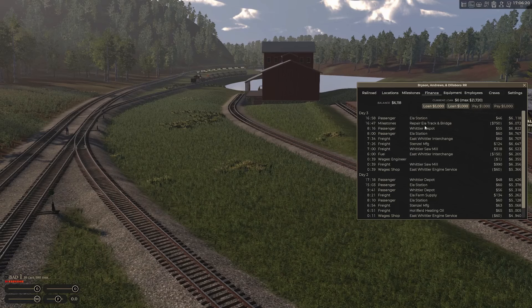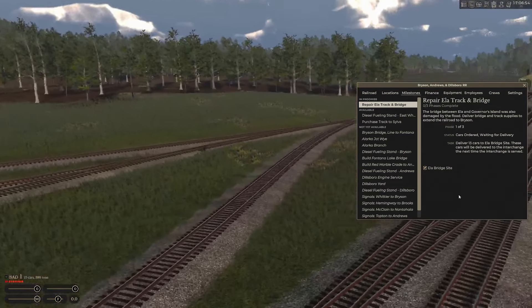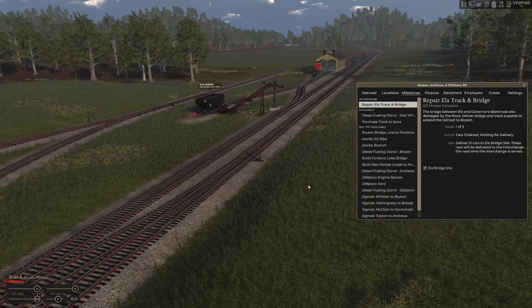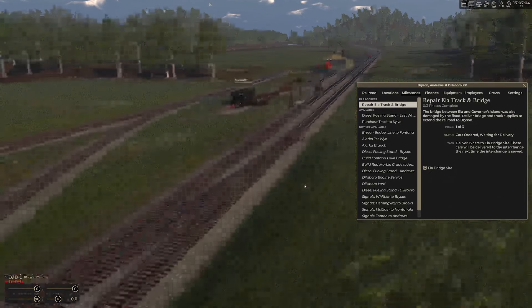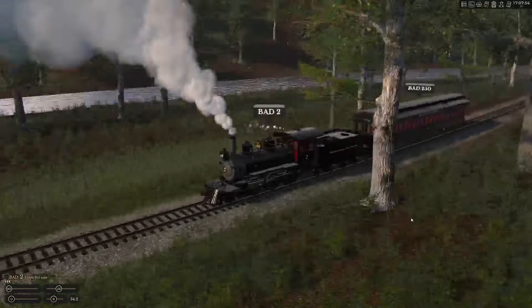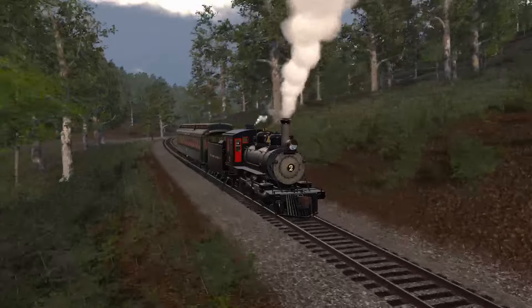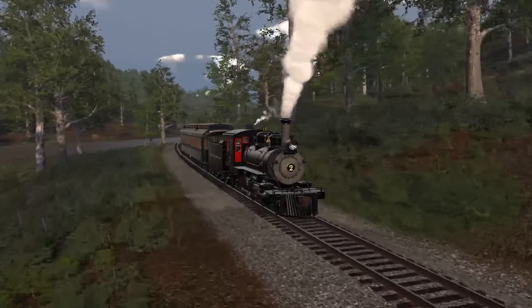Next episode we should have our first milestone now in progress — repairing the track between Ella and Governor's Island to extend the track down to Bryson. That's going to be our first goal. We've got 13 cars to deliver, which we will do promptly next episode. Hopefully we'll have some more stuff to switch out as well. I hope you guys enjoyed — if you did, be sure to like, subscribe, and all the great stuff. We will see you in the next one. Later, everybody.